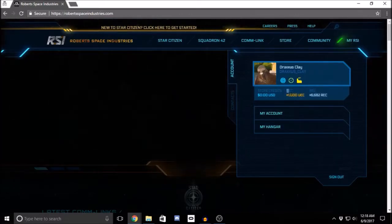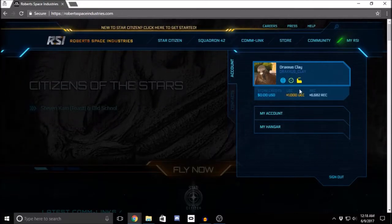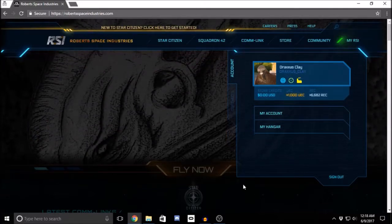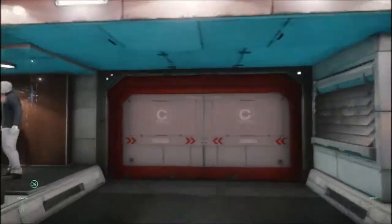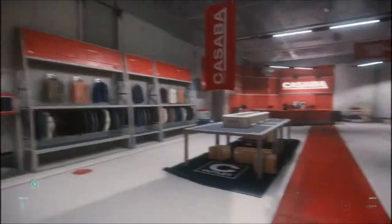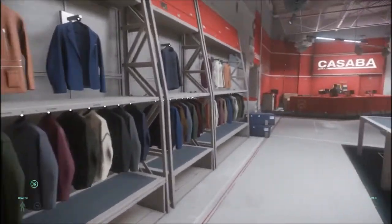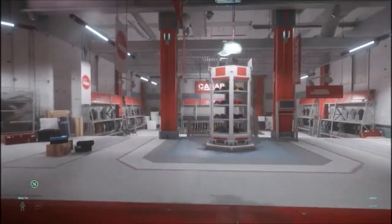Let's discuss the most basic currency this game uses. United Earth Credits, or UEC for short, is what Star Citizen uses as its primary game currency. Once Star Citizen launches officially, it will be used to purchase everything from shirts, shoes, spacesuits, armor, weapons, ship armaments, ship upgrades, and ships themselves.